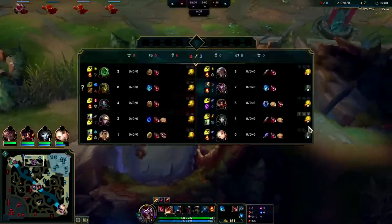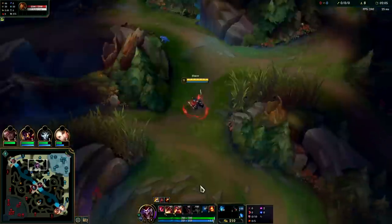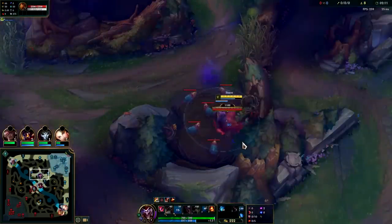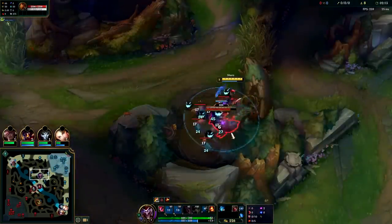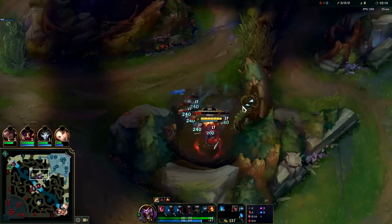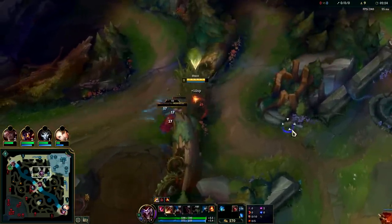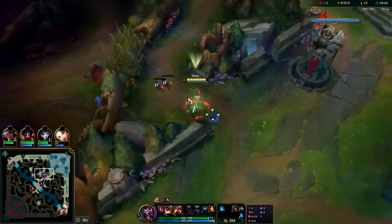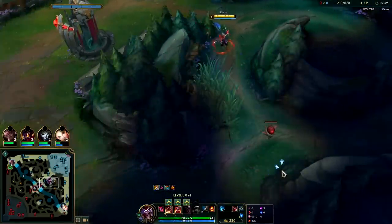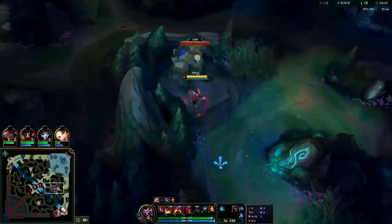I don't even know what the Ivern jungle route is these days — he hasn't even cleared his red buff yet. As long as my box is closer to it than I am, my box should tank. He just got his red buff. It's kind of hard to invade Ivern — he's one of those junglers where it's hard to really pinpoint where he's at. Level 3 — we're ready to gank now. I don't need blue buff.